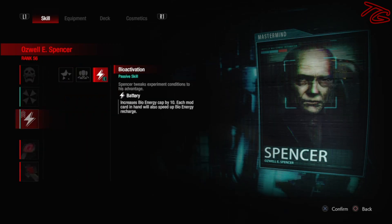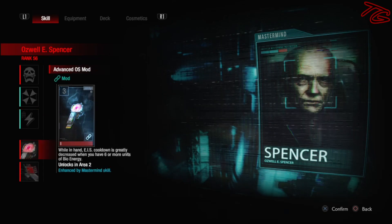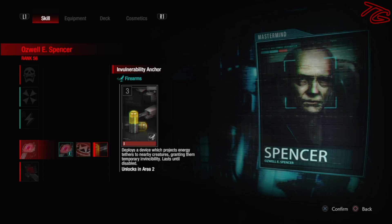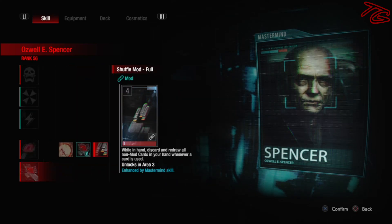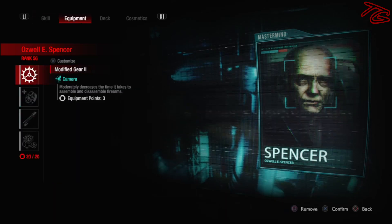Lastly, I'm going for battery, which is going to give me 20 bioenergy. When it comes to his exclusive cards, we're going to go for two mods, because we're not going to need invulnerability anchor as we're not using creatures, and we're not going to use hypercharge because it doesn't really mesh well whenever you're using guns. These mods are really just in our hands to make sure we have some bioenergy recharging all the time. Overcharged mod has that added benefit of giving you increased bioenergy recharge whenever you have six or more units of bioenergy, which you definitely will in area three.